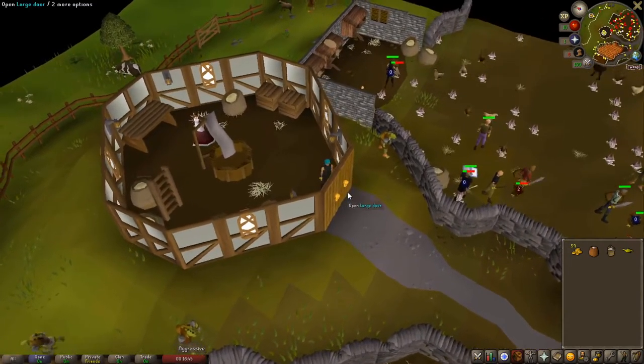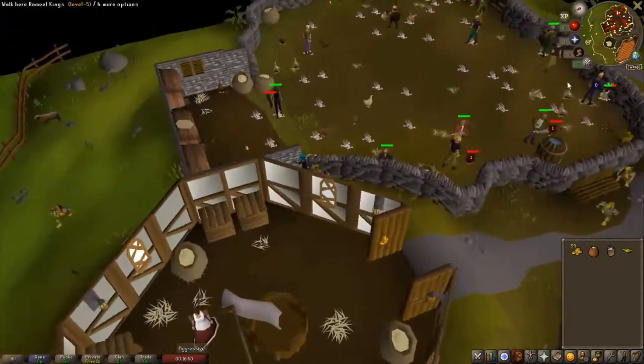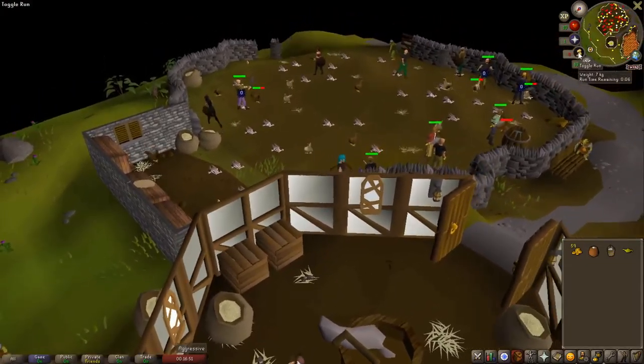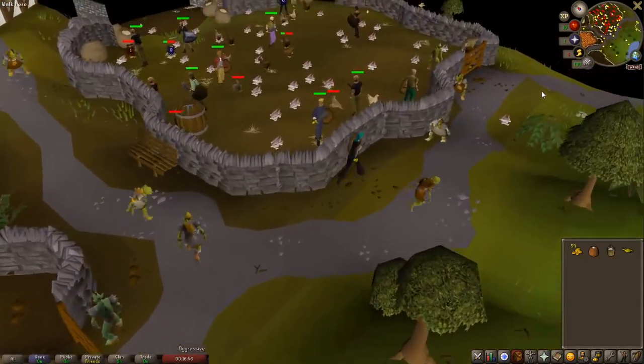And for the last item we will need an egg which you can see right here. So run into the chicken pen and collect the egg. That will be the last item we will need for the Cook's Assistant.